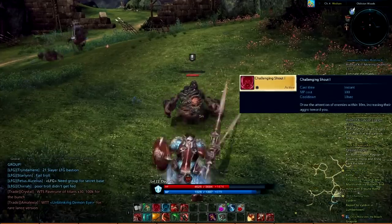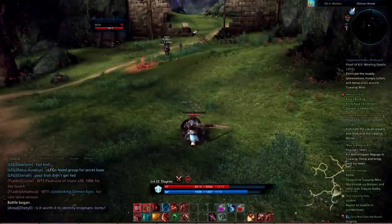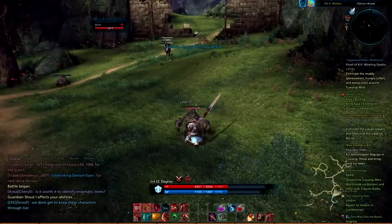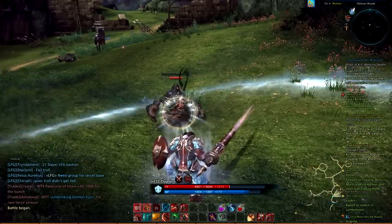Challenging Shout. This is the Lancer's Taunt, or aggression generated ability. This ability draws the attention of the enemies within 10 meters, increasing their aggro towards you. This is an area of effect Taunt. It is an instant ability with a 10 second cooldown.